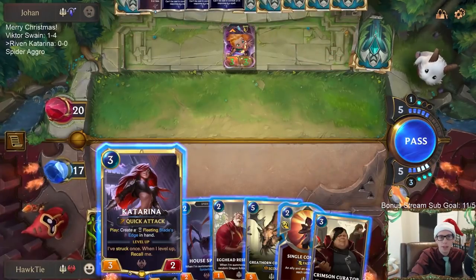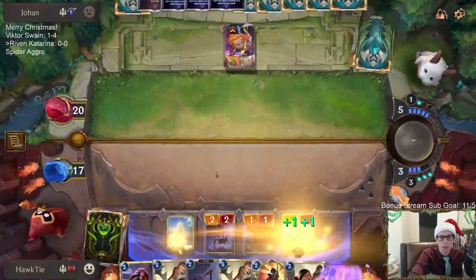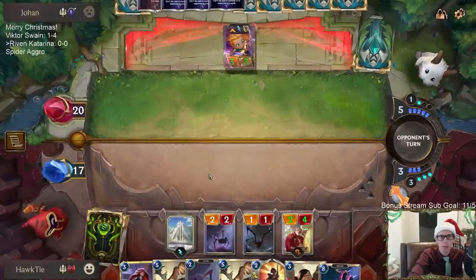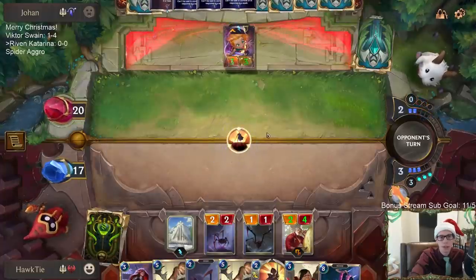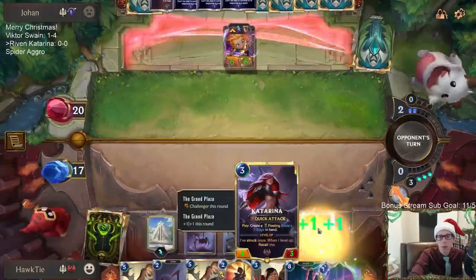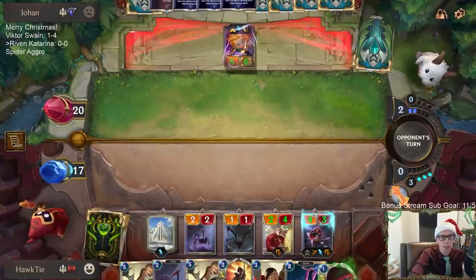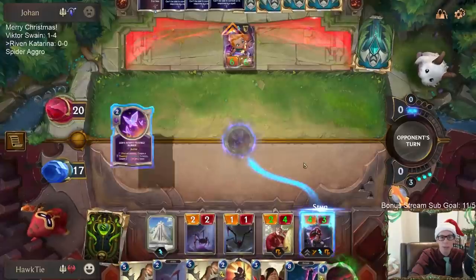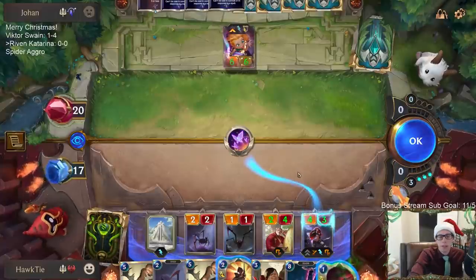I want to play Katarina this turn, but I want them to have another unit in play. I'm worried about Hush — that would kill my Katarina. I wanted them to play another unit so if they did Hush, I'd be able to Single Combat and bounce my Katarina back. Okay, they're going with the stun.